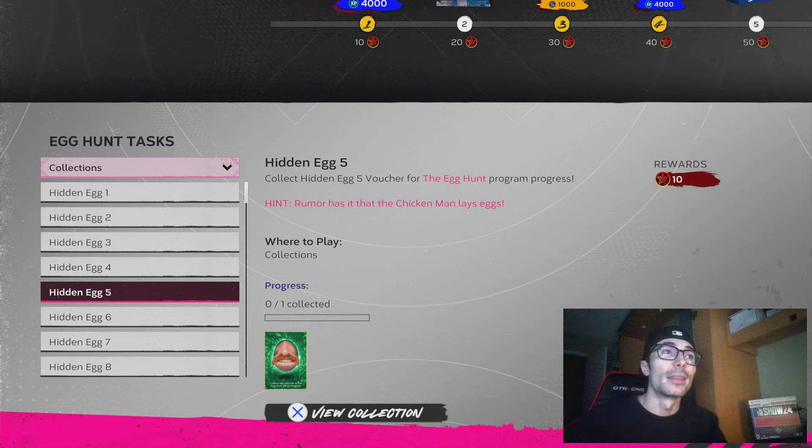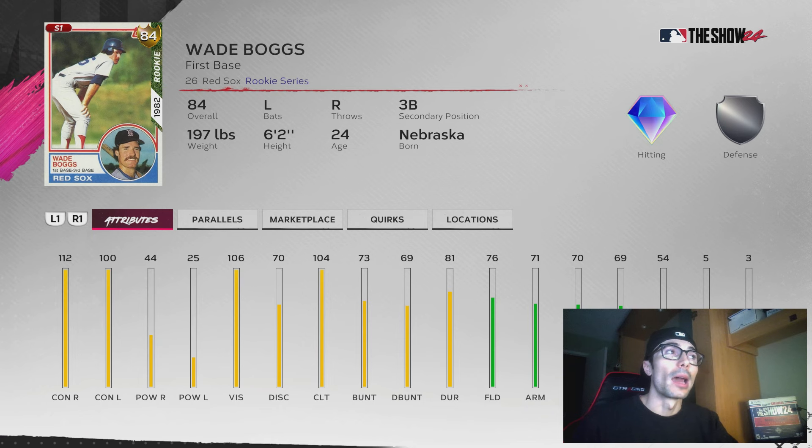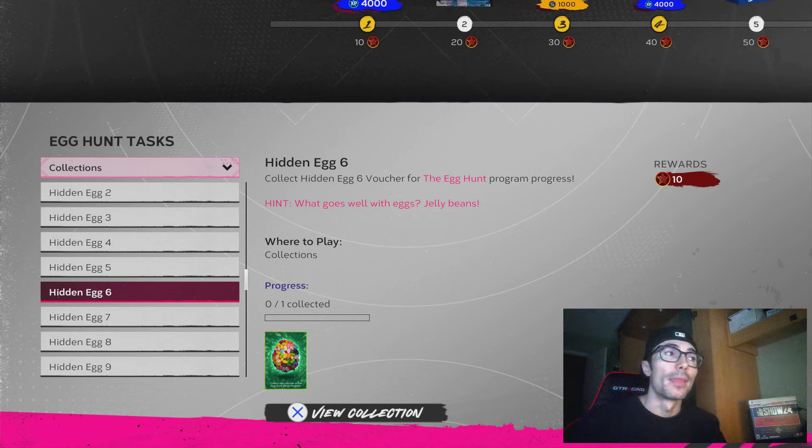In order to get the 'Chicken Man' egg, you need to hit or get on base with Wade Boggs in Battle Royale. You don't necessarily have to buy this card, but if you do, you can also hit a triple with him and unlock another mission. I'm not sure if you can get two for one — I think you specifically have to get on base in Battle Royale to unlock the Chicken Man egg.